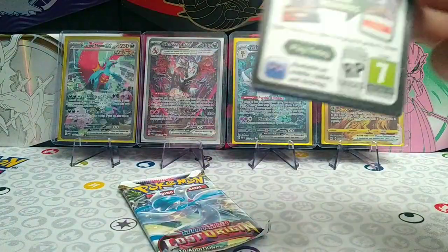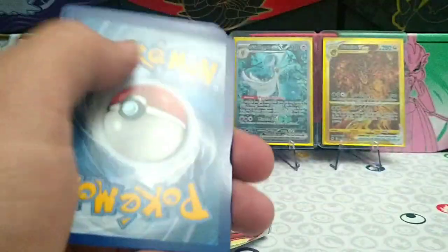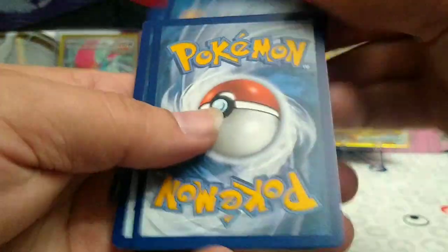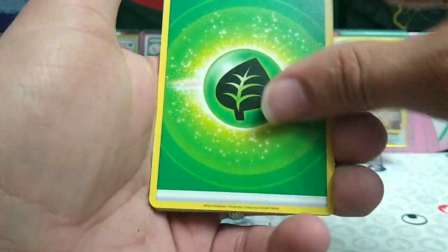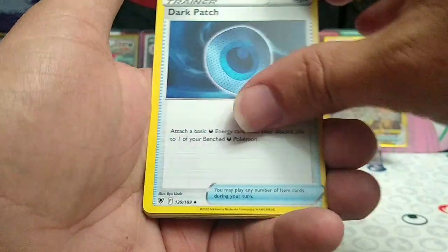At least we have a decent code card in it today guys — card code for the Astral Radiance pack. Forward to the front: grass energy starting us off today. I think I see something back there guys — dark patch!